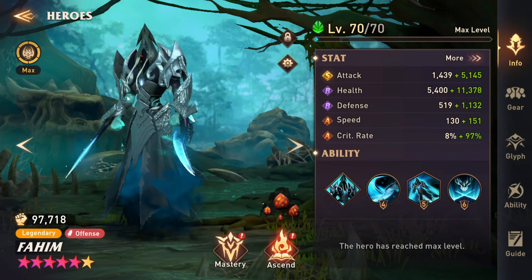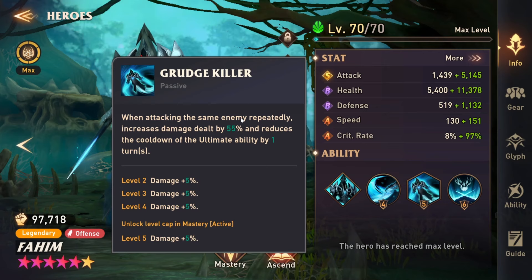So the passive says: when attacking the same enemy repeatedly, it increases damage dealt by 55% and reduces the cooldown of the ultimate ability by one turn. This 55% is kind of static — it doesn't increase another 55% if you attack the person again. It's just an additional 55% damage on top of your abilities the more you attack that hero. But what makes this really good is it reduces the cooldown of the ultimate ability by one turn. The name of the game with Fahim is to always have his ultimate ability up.